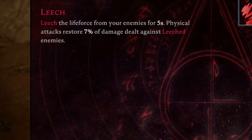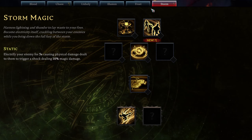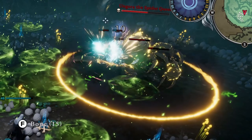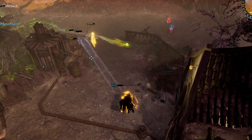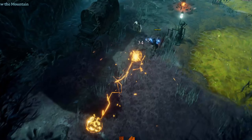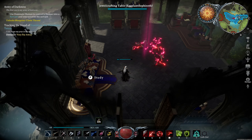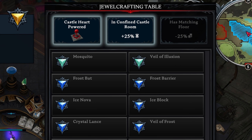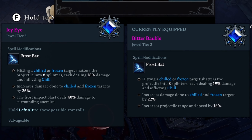The magic system has received a fantastic overhaul. Say hello to school-specific traits, allowing you to chain different school spells like never before. Introducing the electrifying new storm spell school — harness the power of lightning and chained electricity to unleash the fury of the storm upon your enemies. Your spells can now be modified using the jewel system, with each jewel adding an additional effect to your spells, allowing you to customize your magic and create unique combinations.